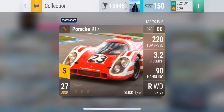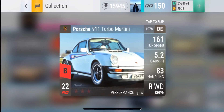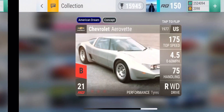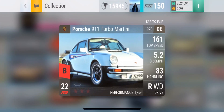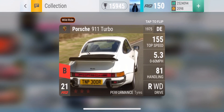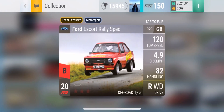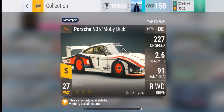The only legendary is the 917, the only epic is the RSR, and here are all the B-class cars: the Rally Spec, the Aerovet, the 911 Turbo, and the 911 Turbo Martini. If I were going to open it, I wouldn't want the 911 Turbo, I wouldn't want the Aerovet, but I wouldn't mind having the Escort Rally Spec or any of these cars.